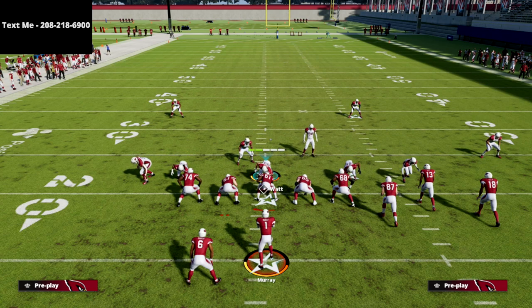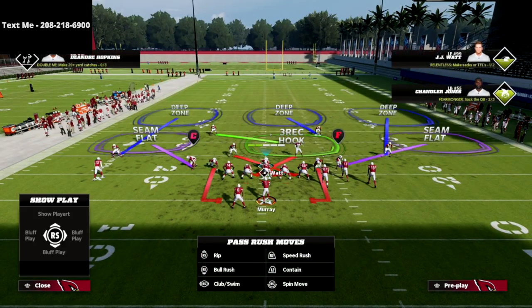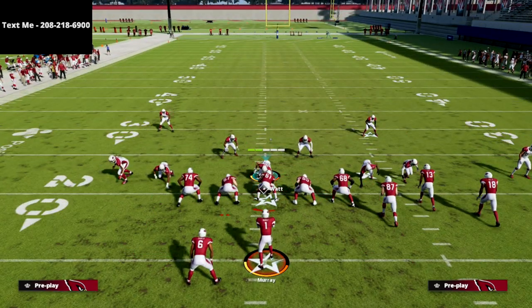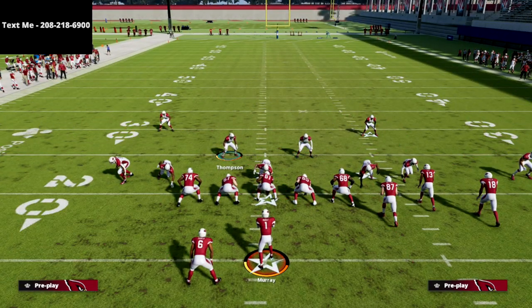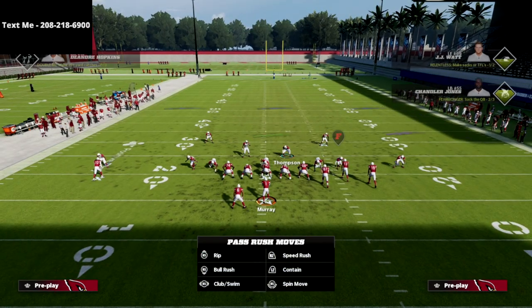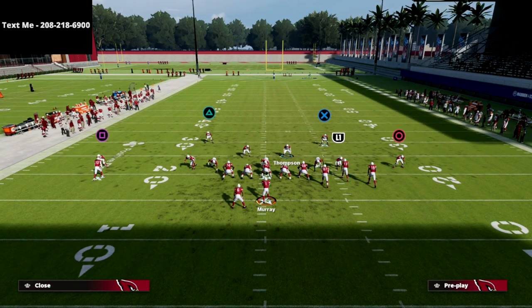From a pressure perspective, we're simply going to spread our defensive line, spread our linebackers, and then show blitz. When we show blitz, it's going to bring this guy in kind of an off-coverage style of blitzing - we don't want him too close but we don't want him too far away. The next thing we're going to do is crash our defensive line down, which will blitz that guy off the left edge.